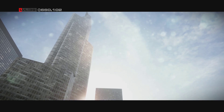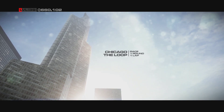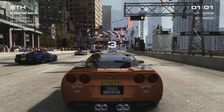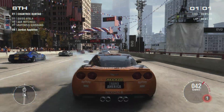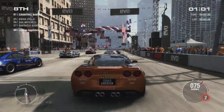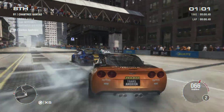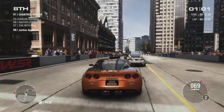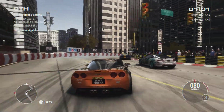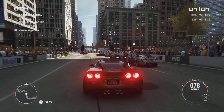Grid 2 — yet another Codemasters racing game. The race is longer so it's better at achieving averages, though it's also difficult to replicate since it's run with AI drivers. Nonetheless, the results were a minimum of 64.19 fps, an average of 85 fps, and a maximum of 114.2 fps. Settings were the same as Dirt Showdown — maxed at 1080p with 8F 16x EQ AA.